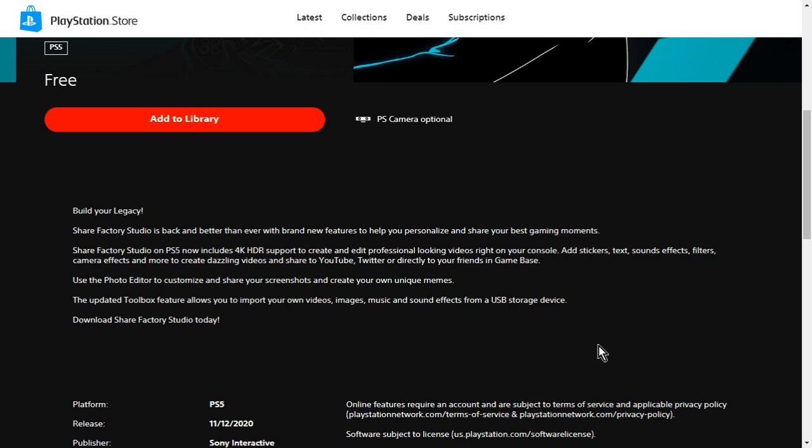Build your legacy — Share Factory Studio is back and better than ever with brand new features to help you personalize and show your best gaming moments. Share Factory Studio on PS5 now includes 4K HDR support to create and edit professional-looking videos right on your console. Add stickers, text, sound effects, filters, camera effects, and more. Share to YouTube, Twitter, or directly to your friends in game base. Use the photo editor to customize and share your screenshots and create your own unique memes. The updated toolbox feature allows you to import your own videos, images, music, and sound effects from a USB storage device.